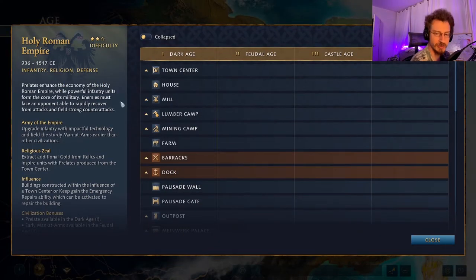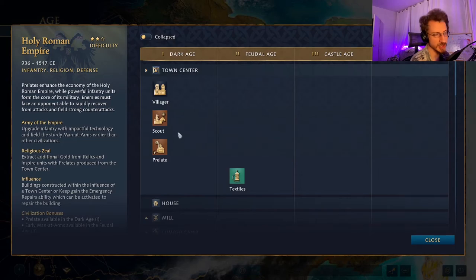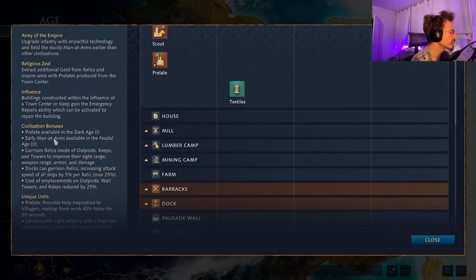The Holy Roman Empire is another faction with a very particular playstyle. They have a unique town center unit, the Prelate — a Dark Age monk. He cannot convert enemy units or pick up relics until the Castle Age, but he can already heal friendly units. Most importantly, Prelates automatically inspire villagers near them to greatly improve their gather rate. This is the core unique mechanic of the Holy Roman Empire.